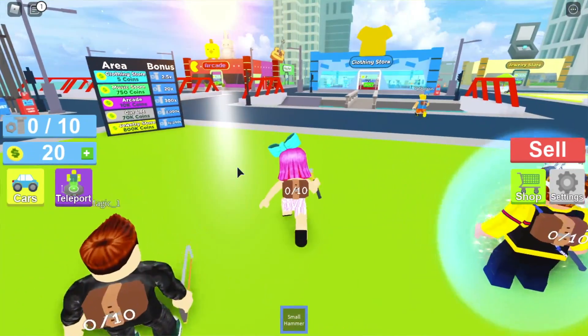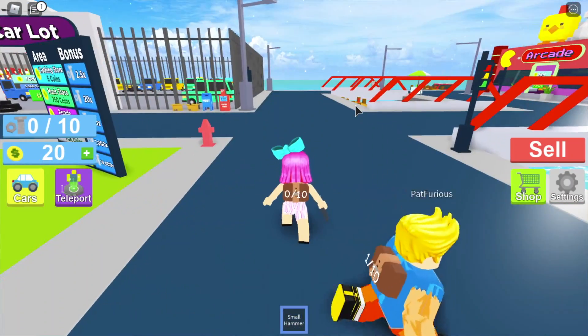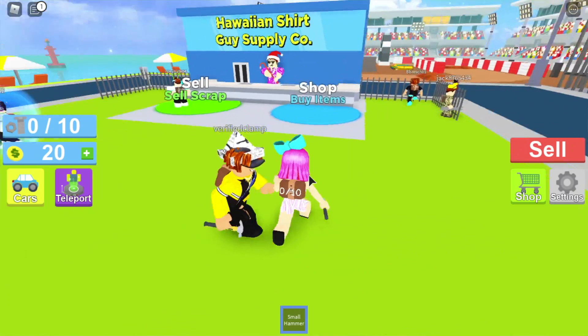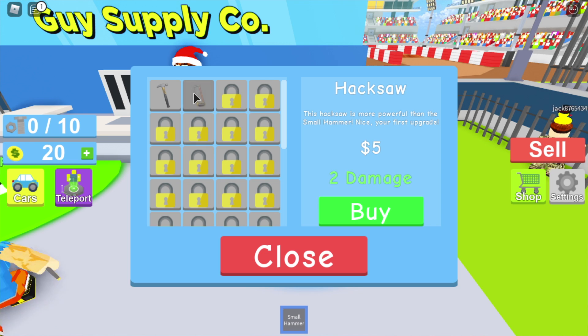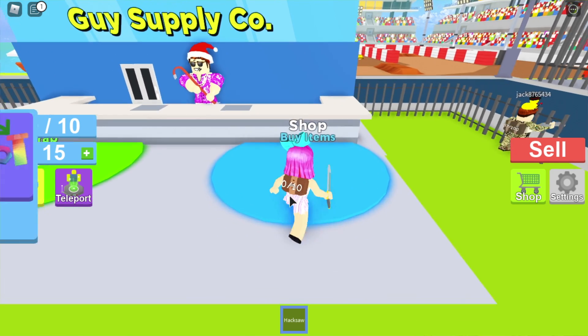So basically we're just destroying everything. We can unlock areas — there's a clothing store, an arcade. We can also buy cars and drive them around. That actually sounds pretty cool. I already bought this beautiful thing — a saw. I have a saw! I'm gonna buy the hacksaw, it's only five dollars. Buying that — super cheap!